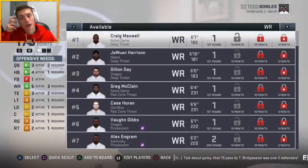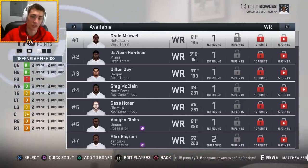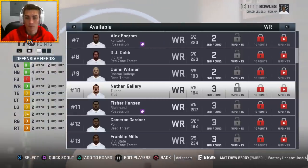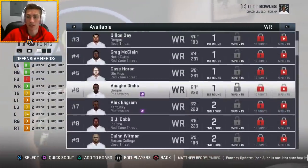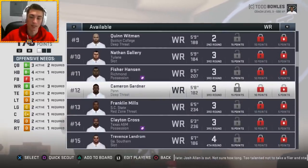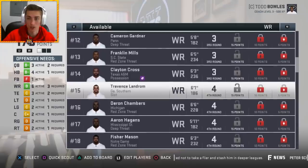Next up we have wide receiver. There are a few different types: deep threats, red zone threats, possession receivers, and slot receivers. For each different type you're going to find different physical traits. Wide receiver height is a little bit more important in my opinion. Guys at 5'9" are typically going to be deep threat or slot. Deep threats range from about 5'8" up to about 6'3". Red zone threats are pretty much 6'3", 6'4", 6'5", and even 6'6" — like Deron Chambers — generally 6'4" and up.